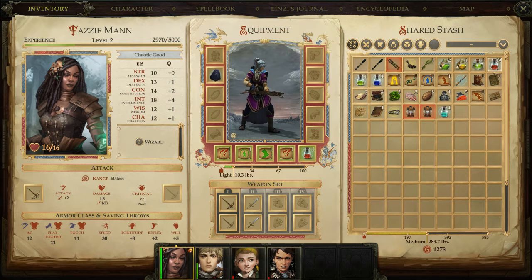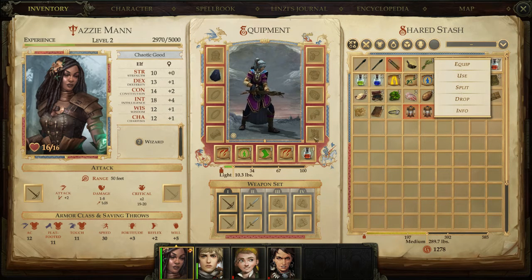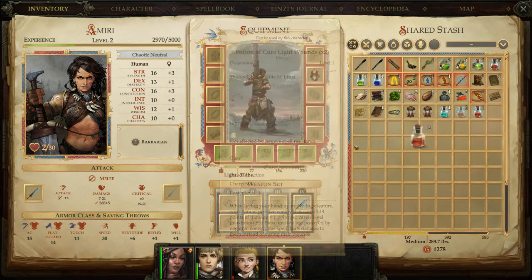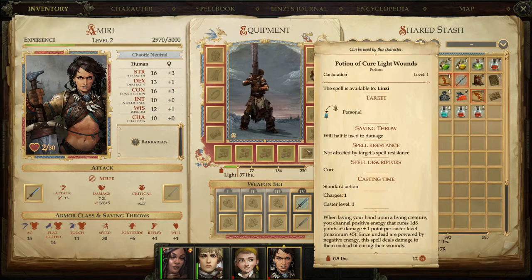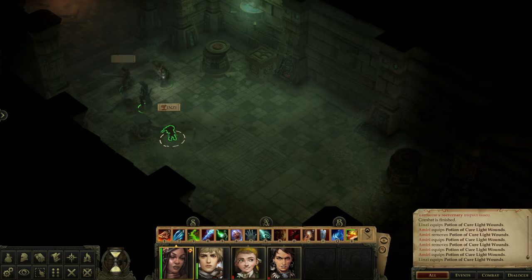I always forget I have all these potions and should use them. I'm running lower on them now. I'll split some and give two to Linzi. Amiri gets two as well — oh, I see, you have to do them one at a time. Let's make sure everyone is feeling better.